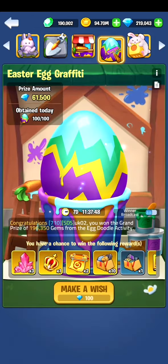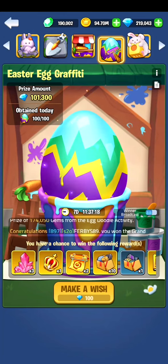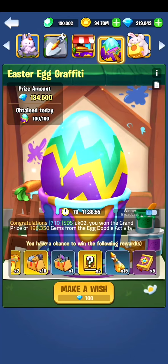If we go to the next part, it's the Easter egg graffiti — it's one of the gambling parts of the event. As you can see on the top left, I already obtained 100 out of 100 eggs. If you make a wish, you can get one egg with a maximum of 100. My tip here is to wait until the prize amount is above 200,000 gems and then start making wishes, because you can win gems here. People are wishing for 214,000 gems, 160,000 gems, 146,000, almost 400,000, and so on. In the last 8 to 10 months I only won once, which was pretty great — I won 200,000 gems.